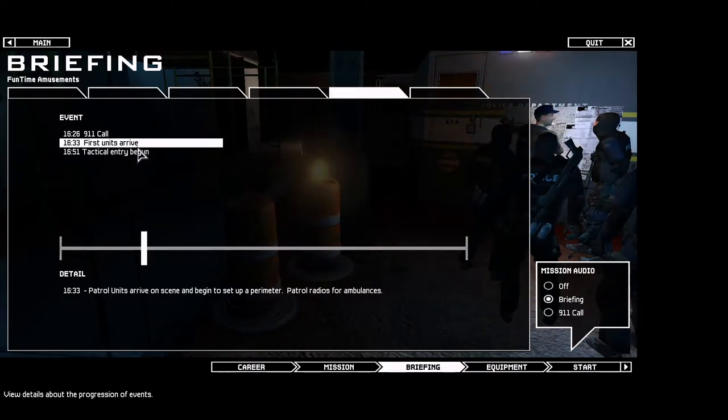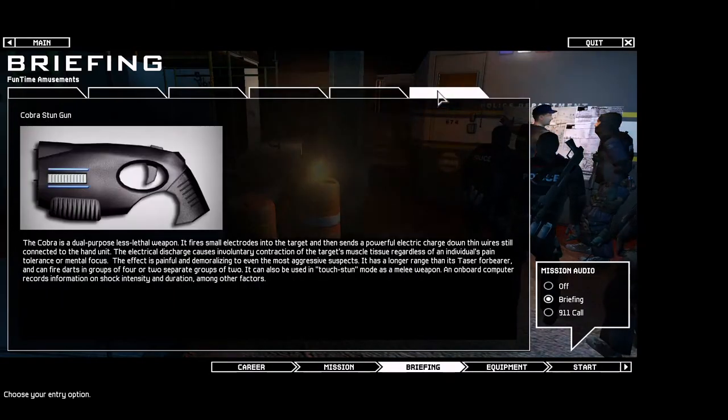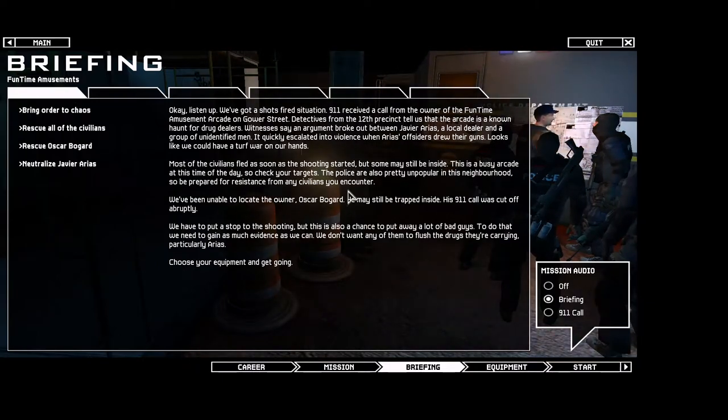1812 Atom reports multiple suspects barricaded inside the premises exchanging fire. Owner may be being held hostage. Dispatch, U-1, show us code 3. Roger, U-1.